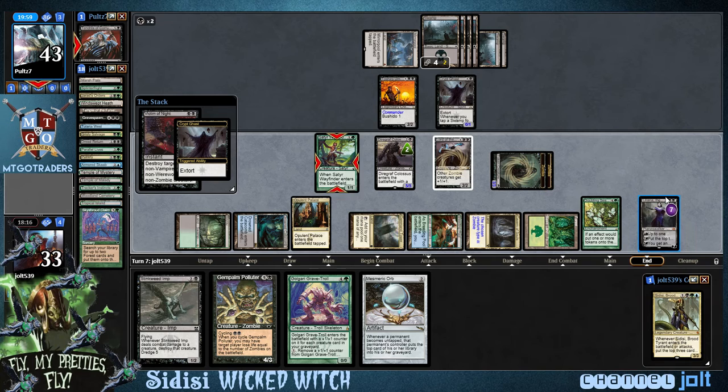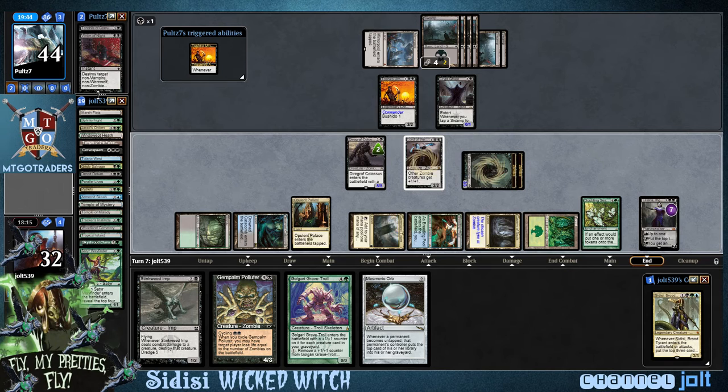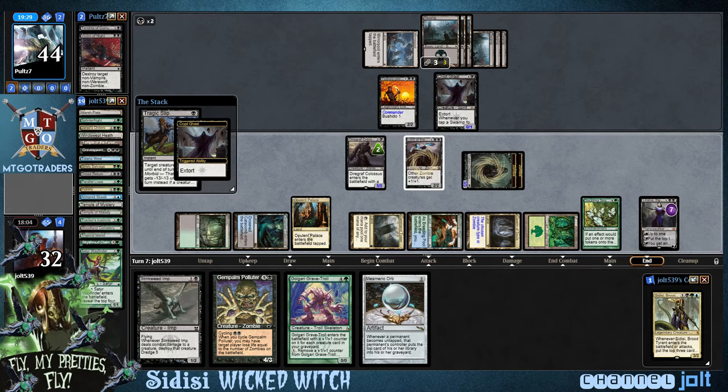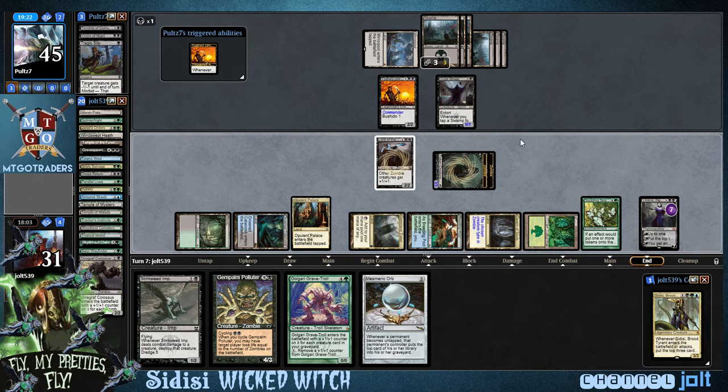Our game plan is to get into some Liliana action — definitely going to enjoy that. He's got Victim of Night on Satyr. Victim of Night is a really good card for a commander deck, but it's funny when you actually play against a zombie deck. He's going to be able to cast Tendrils of Corruption out of the graveyard. Destroying Diregraf Colossus to stop the double zombie tokens. And he has a Tragic Slip coming in. So take care of the Diregraf — we've still got Lord of the Undead left.